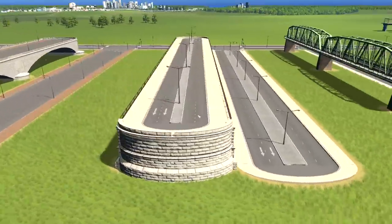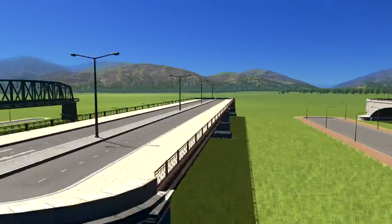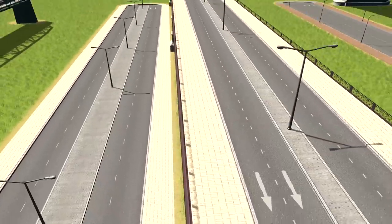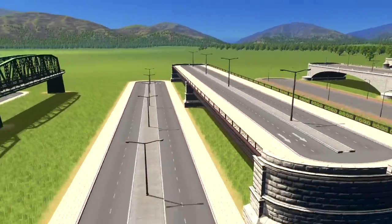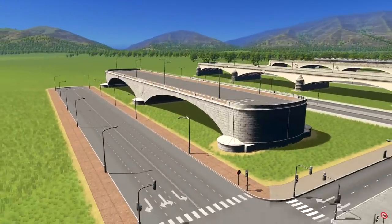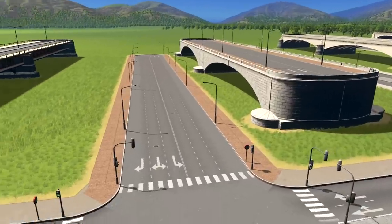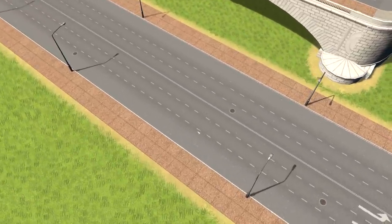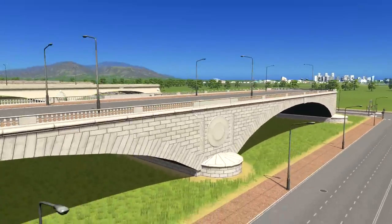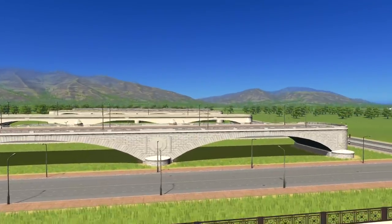This reminds me very much of Brooklyn for some reason, even though I've never been there. It has cute little marble pavements on them again. Nice new road asset. Similar again with the next one up, which is the American Six Lane Stone Bridge — got these cute little cork pavements on them, quite like that texture. Then the bridge version has wonderful little arches that would look really great going over water.